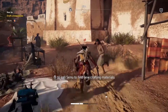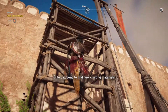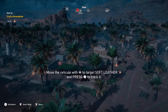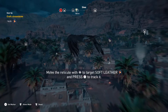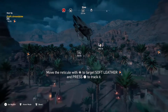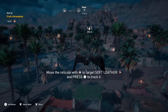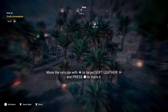A nice thing Assassin's Creed added, at number five, is the eagle called Senu. You actually get to control the eagle now — I just found this out and I think it's really cool how you can scout with the eagle. Being able to play as other animals besides the main character is a really nice touch.